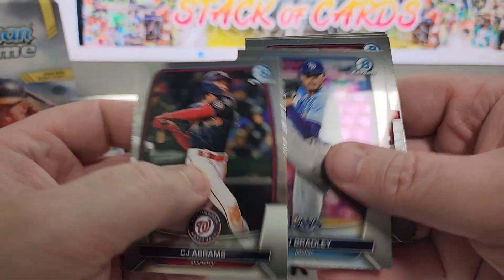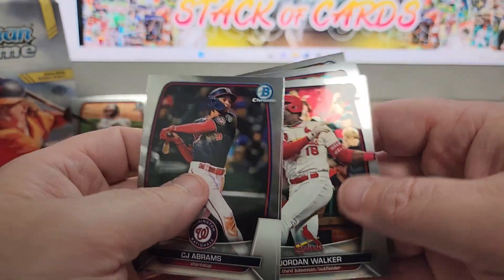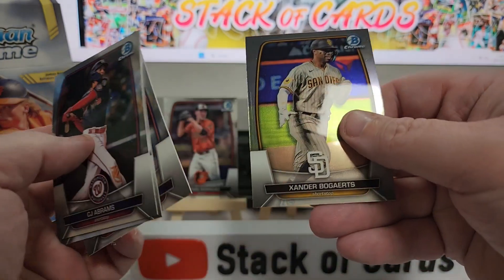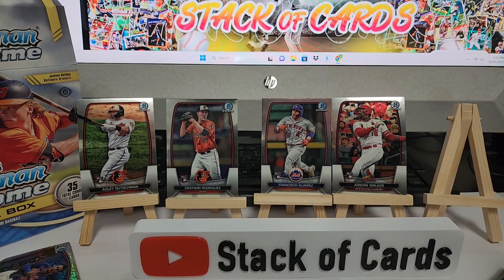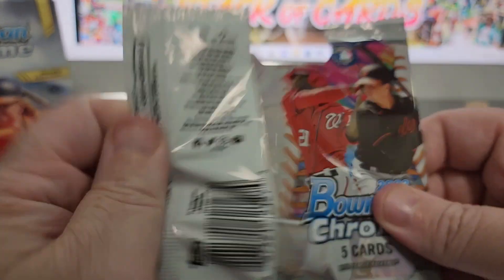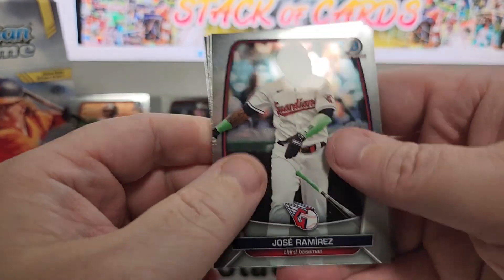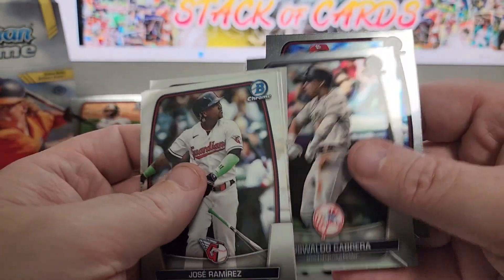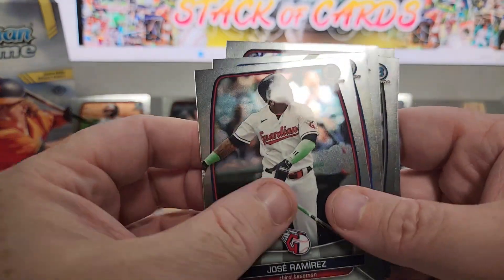C.J. Abrams. Jordan Walker — nice card. Fientos and Bogarts. There you go. And I just got a good idea of what I'm going to do for my next card opening. I might turn it into a little bit of a slower video, but I think it'll be worth it. I don't really want to explain it just yet in case I don't come through.